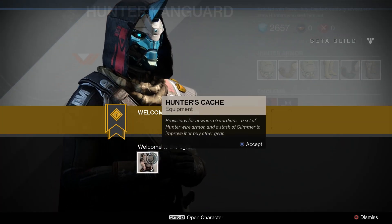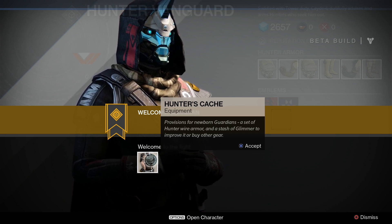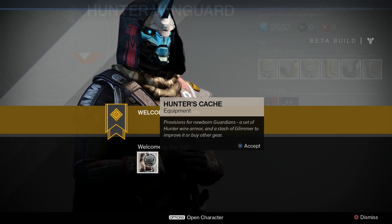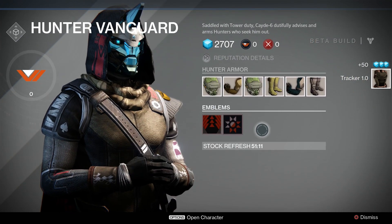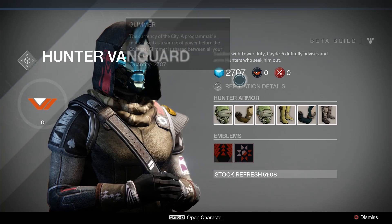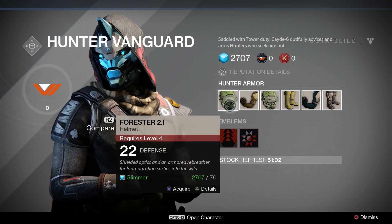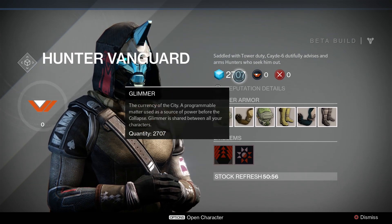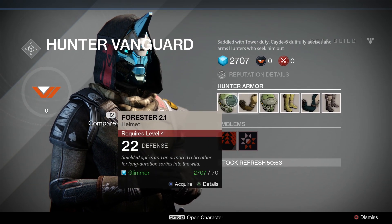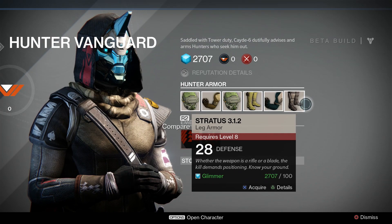Hey buddy. What is this? Hunter's Cache — provisions for newborn guardians. A set of hunter wire armor and a stash of glimmer to improve it or buy other gear. Nice. I don't have enough glimmer to buy this stuff — or actually I do. I have 2000. Why do I have so much glimmer? I guess the characters that I make share glimmer. Well, I can go ahead and buy some of this stuff, but I don't meet their level requirements, so there's no point.